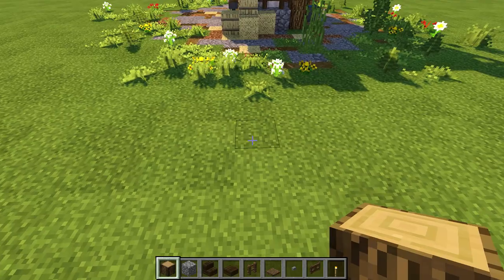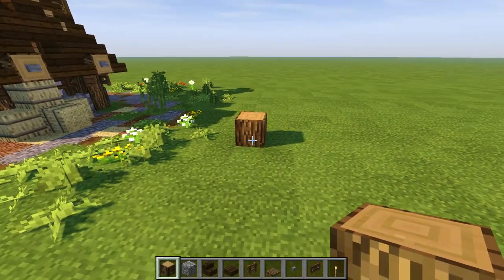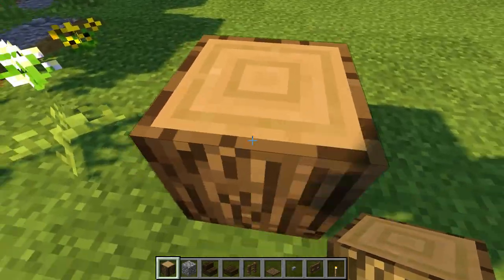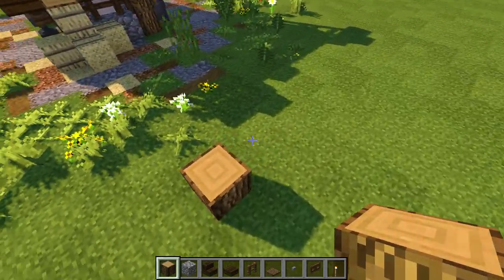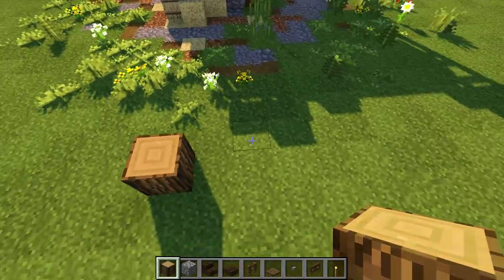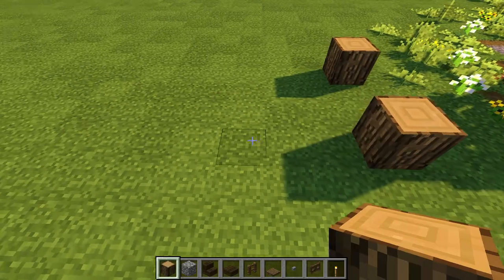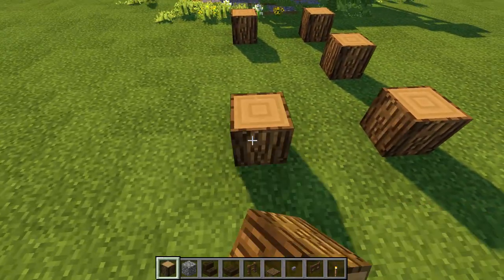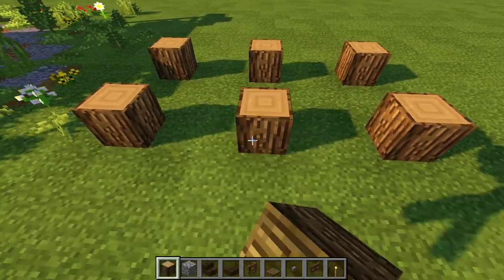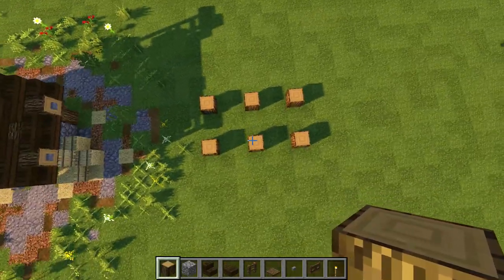Let's line it up in the center — first block of the day right there. Now we're just gonna go: put one here, leave a space of two, put another block, another space of two, another block, space of two, another block, space of two, and another block. Look how tiny that is — that's all there is to it.